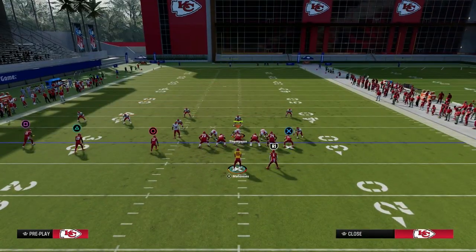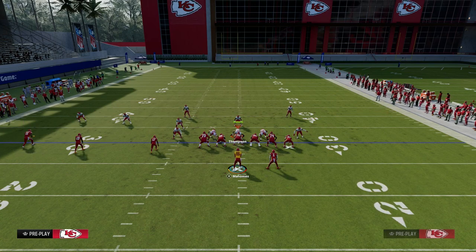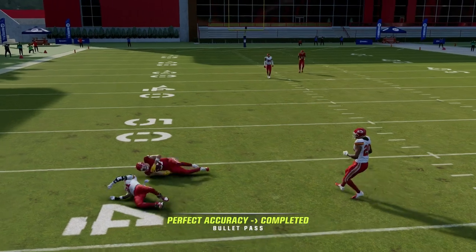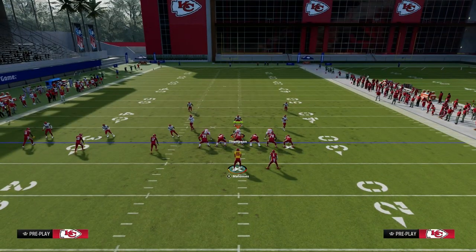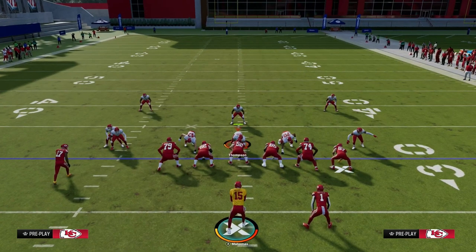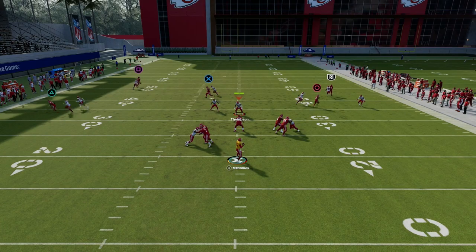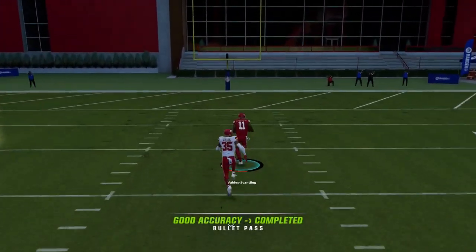The tight end press post is better in that regard because he doesn't glitch as bad. The rounded in route generally will beat man to the inside — click on an aggressive catch to secure it. So you have the tight end in route against man coverage, you have the slant, you have the whip route, and the big route over the top is the skinny post, which should beat man for a potential one-play touchdown.